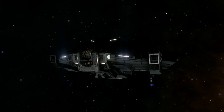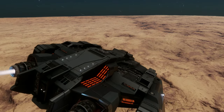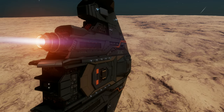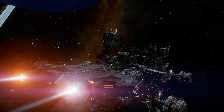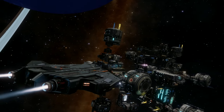Depending where you look, on paper the Type 9 and 10 have the same agility rating, but the Type 9 has inferior roll and pitch speeds to the Type 10, and it really shows. But at the end of the day, the Type 9 is basically Lakon's super tanker of commerce, so you can't really expect agility and speed to match a combat ship.